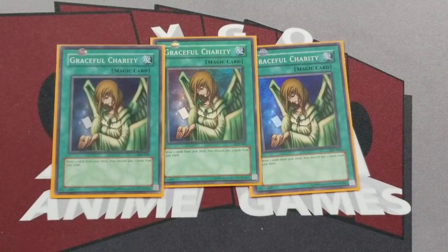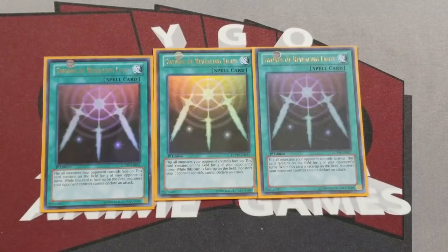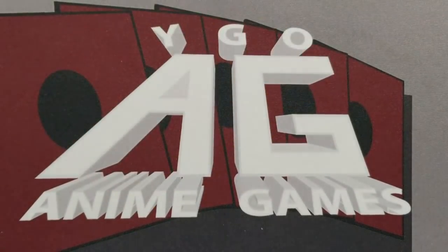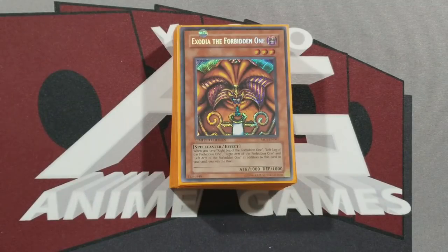The last cards are his three Graceful Charity and his three Swords of Revealing Light, because his whole plan is really just to drop down his defensive monsters, use Swords to protect him, and then Graceful Charity to draw into Exodia. Watching that duel you can really see his deck is very monster heavy and very based on just stalling. It's not a crazy complicated deck — it really is a very basic deck. Despite that, despite really just banking on stalling to win and drawing Exodia, we do get a pretty good success rate with it, especially because with some of the defense monsters in there it's hard to crack those for some decks.